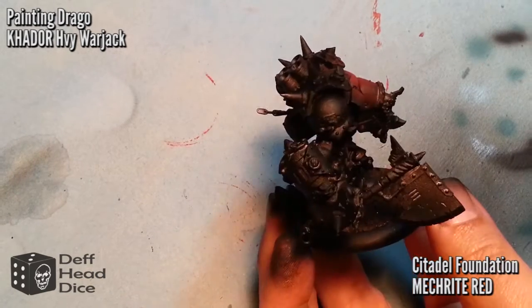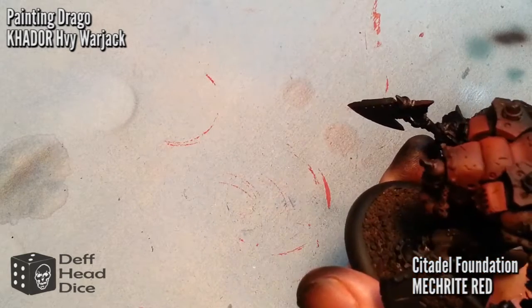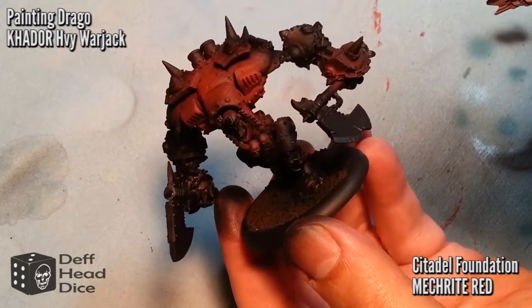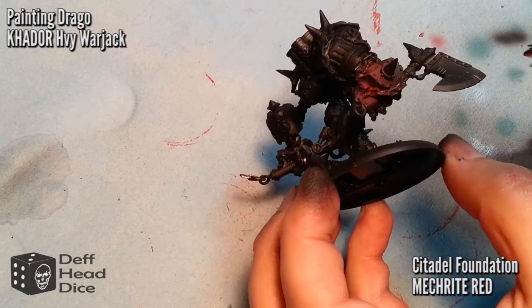We'll start off with a base coat of Citadel Foundation Mech Right Red — I've still got some from the old GW line. I'm using the airbrush for this and just giving all the red areas a good solid coat from all the different angles.